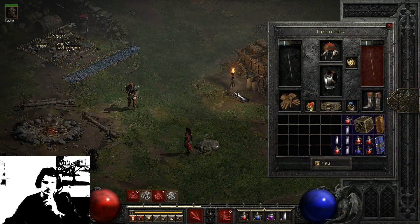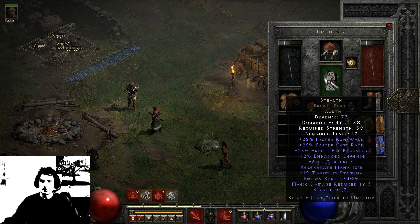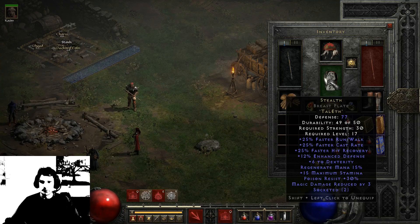The reason why I picked fire with this character is because of my items. If you take a look at my items, you can see I have the Leaf Staff, and this gives plus 3 to fire skills, so basically all my fire skills will be 3 levels higher. Then I have the Stealth Breastplate, a runeword, with 25% faster run/walk, 25% faster cast rate, faster hit recovery, some regenerate mana and some stamina.